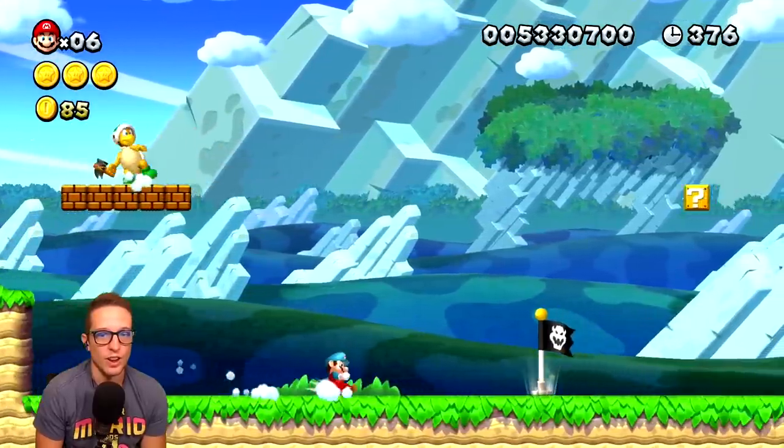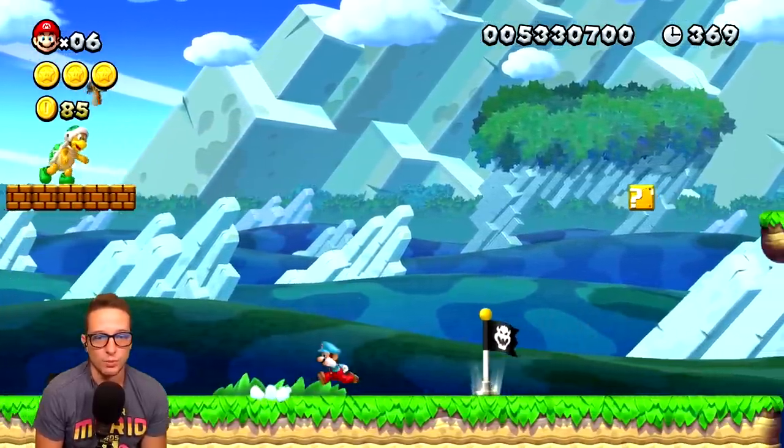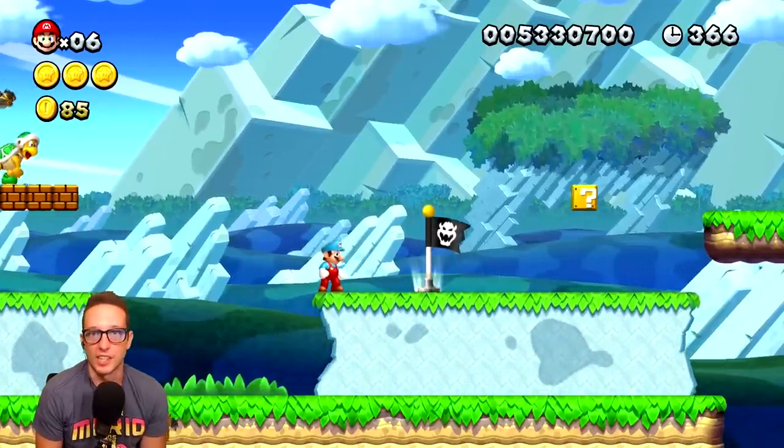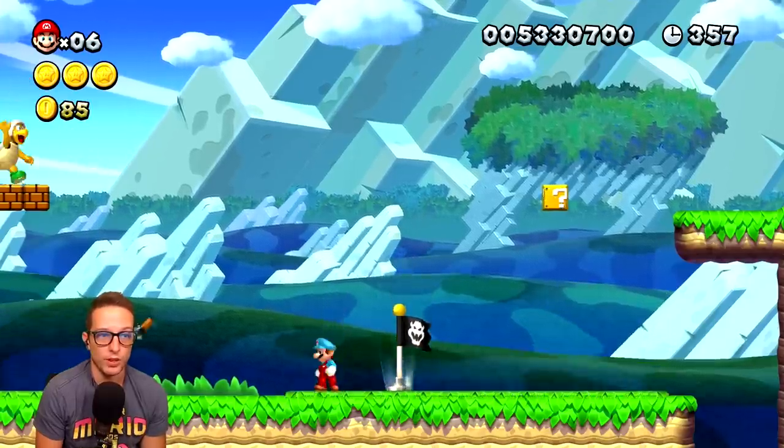Okay friends, here we are. Like I was saying — actually, I don't even remember what I was saying at this point, because it took me like 10 minutes to find the ice flower. So, you might be wondering, what is the big deal about this checkpoint that moves up and down?